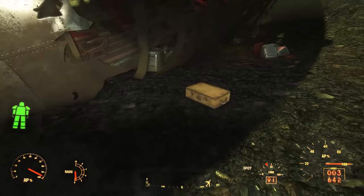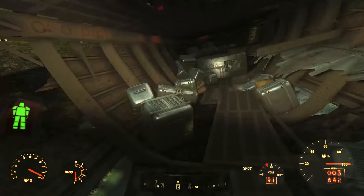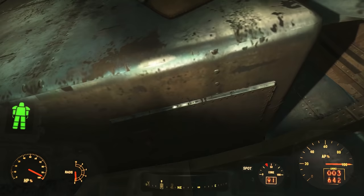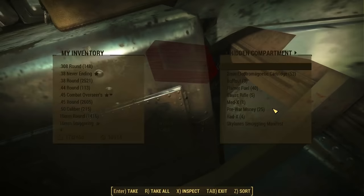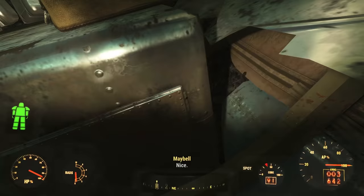Here we find the wreckage of Skylanes Flight 1665. Through a hole in the bottom of the fuselage, you can access the luggage compartment, which contains a number of locked suitcases useful for the scrounger perk. At the front of the luggage compartment, you find a hidden compartment — it's easy to overlook because it's hard to trigger the dialogue box. You have to hover your mouse over the top right-hand hinge to access it. Inside, you find a huge stash of ammunition and chems, along with the Skylanes smuggling manifest.